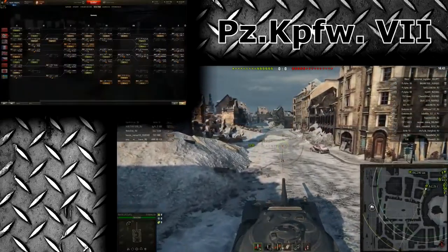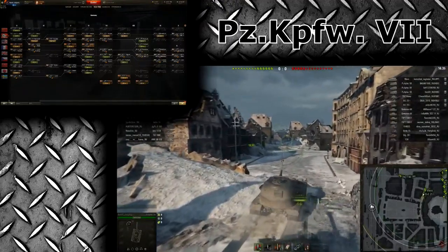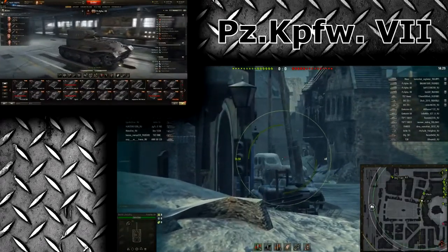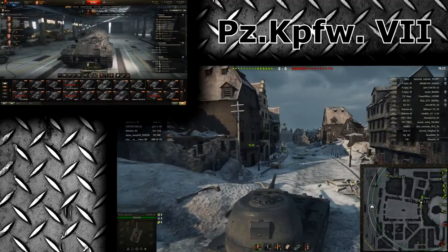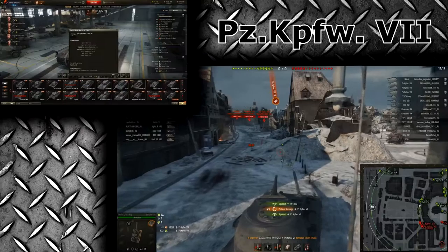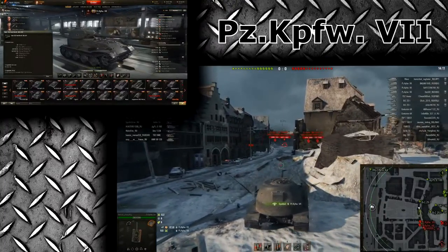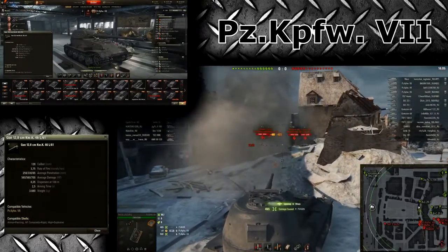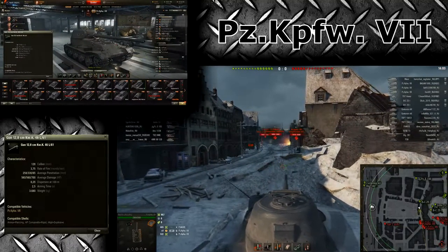As we can see, there are new tanks leading up towards the Maus, and a spot has been filled by the Panzerkampfwagen 7. This looks a little bit like the Clanwars reward tank — and that's true, this is the Clanwars reward tank in a different form. This version gets a different gun and will be researchable by everyone that doesn't play Clanwars. It gets a 128mm gun with a pretty low rate of fire.